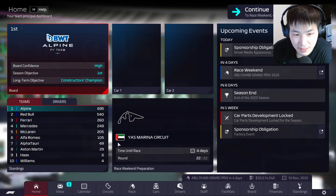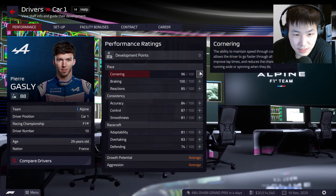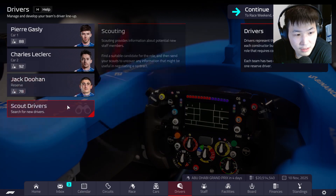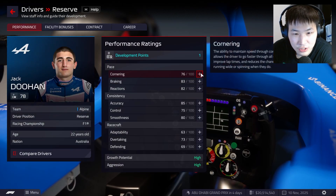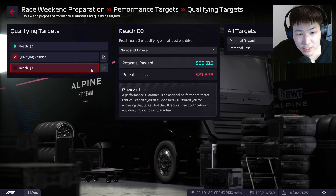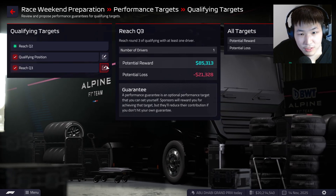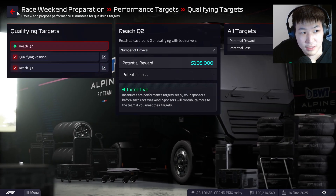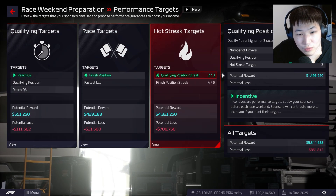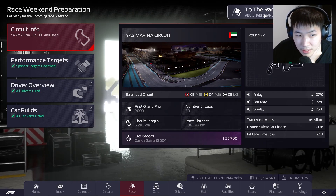Let's finish off with a banger. I'm gonna give Gasly his extra development point there. Jack Dewan also has one. All right, without further ado let's get into it — the final race of the season. We're gonna get both cars in the top two positions. Let's try to reach Q3 for both cars, get the fastest lap for sure, and then finishing position. So Abu Dhabi, here we go. Season ends here.